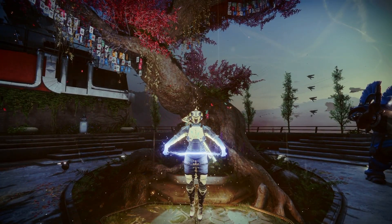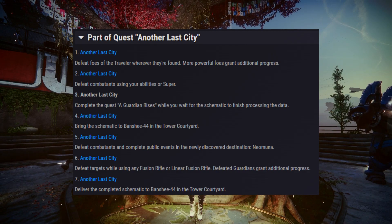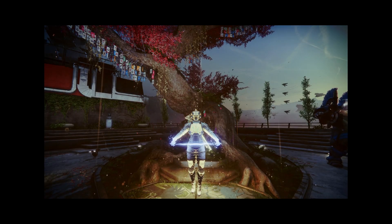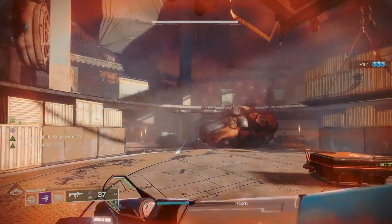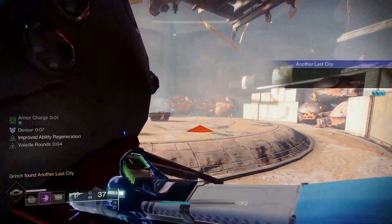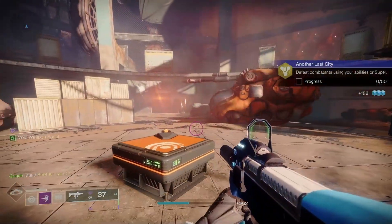The last part of my video will be me walking through the Arbalest quest. It has 7 decently simple steps, so if you feel up to the task and don't need my help, feel free to give it a go. Step 1: you need to kill 100 combatants. You can complete this step anywhere, but I personally ran it in the Exodus Garden lost sector because that would be most accessible to newer players. Step 2 requires you to again defeat combatants, but this time with your super and abilities.